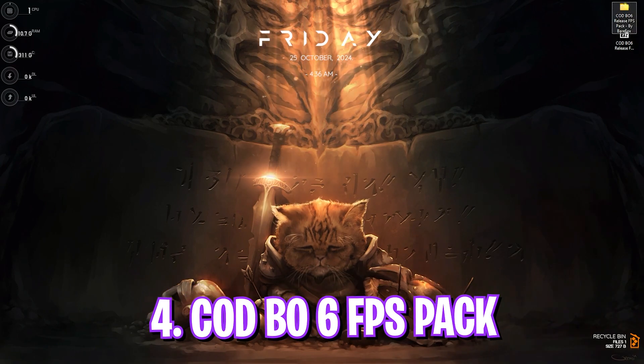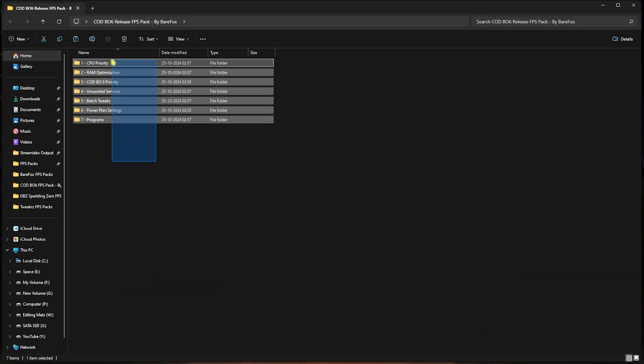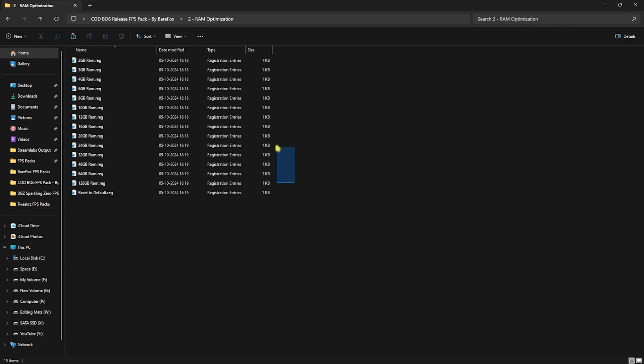The next step is the Call of Duty Black Ops 6 FPS pack — I'll leave the link in the description below. Inside you'll find seven folders. The first is CPU Priority, which includes AMD and Intel CPU priority files. If you have an AMD CPU, double-click and run the AMD CPU priority file to set the correct CPU priority and improve performance. Do the same for Intel. Next is RAM Optimization — I have 32 GB RAM so I run the matching registry; pick yours accordingly.